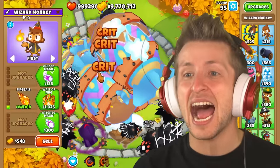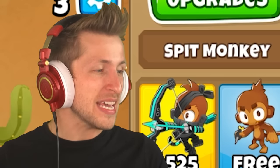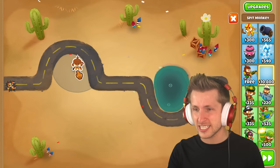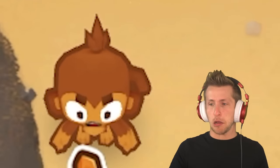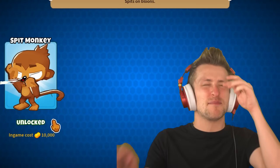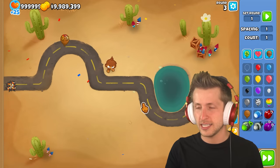This is a mod I had made for $10 — it's the Spit Monkey. It costs $10,000 to buy, which is outrageous. He doesn't have a ton of range. If you zoom in, you can see his mouth's open. He doesn't have any upgrades — it just says 'spits on balloons.' He just shoots a spitball. What if we send a ceramic balloon at it? Let's see.